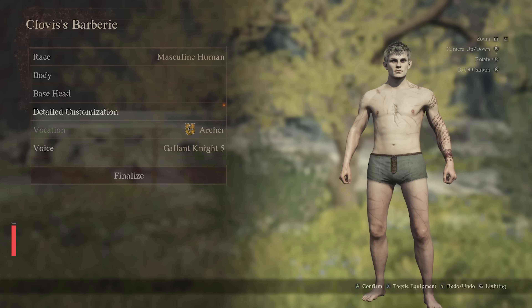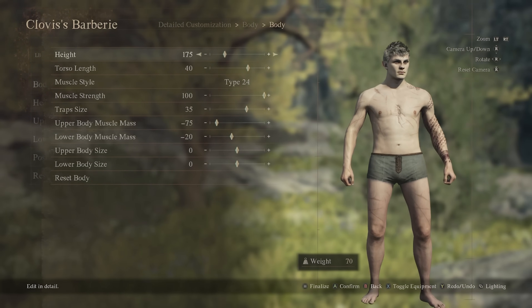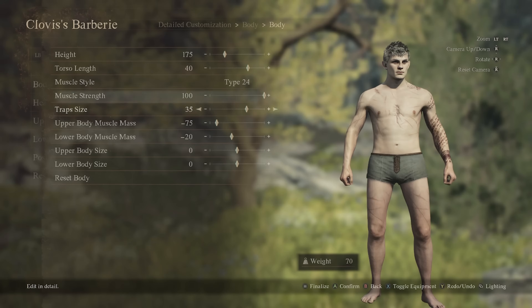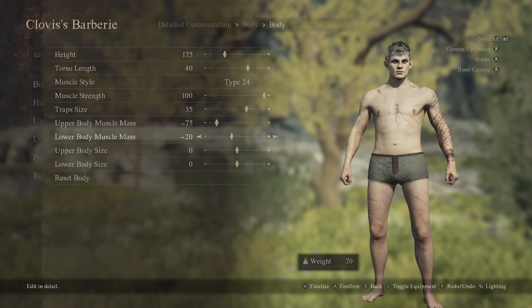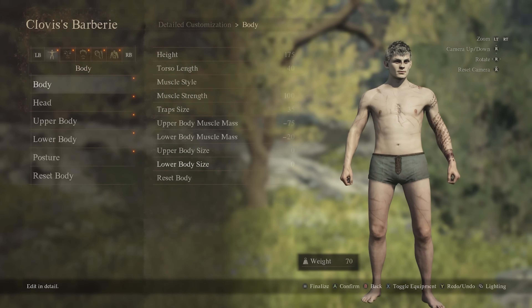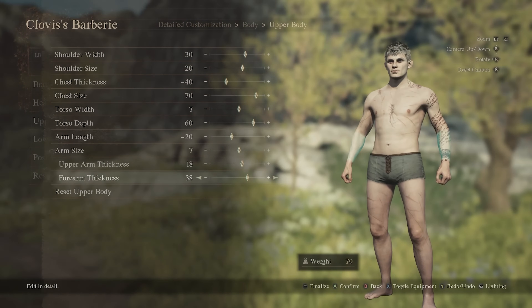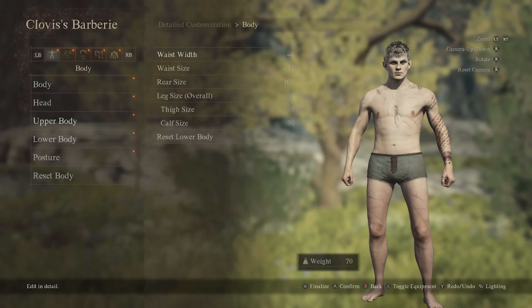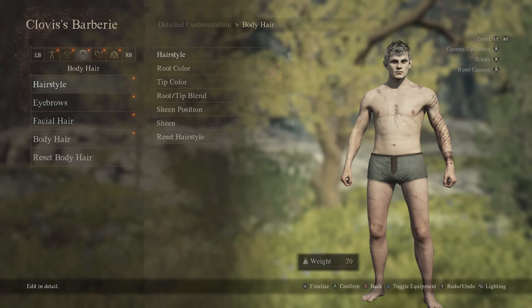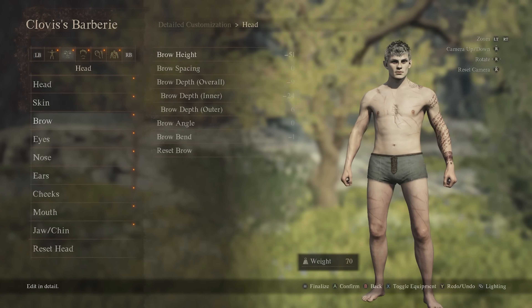For character appearance, your best bet is to go with a short and lightweight character. Even though you sacrifice defense and weight capacity, you gain extra speed and stamina recovery with a smaller build. You'll immediately notice how much faster the stamina recovery speed is after you make your character smaller while also maintaining a lighter equipment load. An archer will benefit greatly from a smaller build because mobility plays a huge role in your playstyle and determines how quickly you can traverse the map.